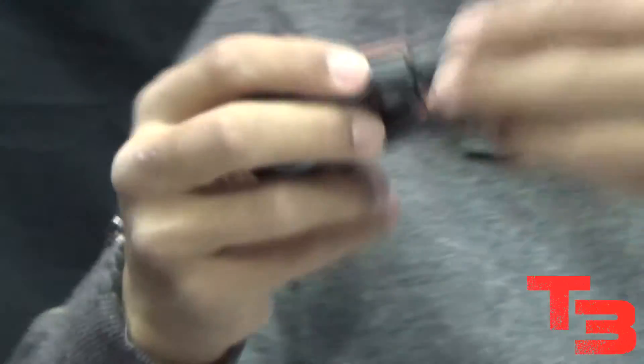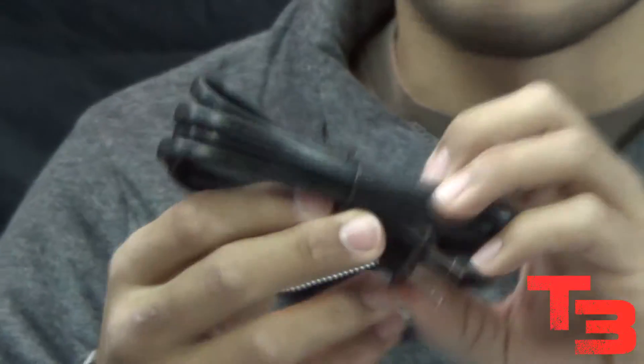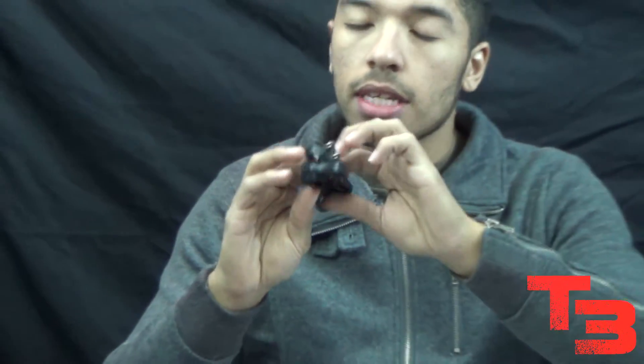And this is the power cord — the same power cord as the PlayStation 3 Slim; they've been using that same peripheral for a while. It does come with an HDMI cable, so we are next-gen — we include HDMI cables with our consoles.